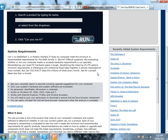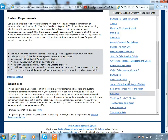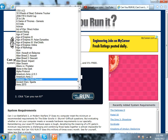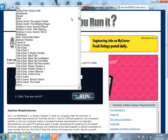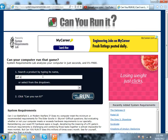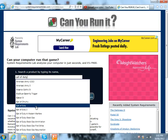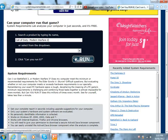Basically what you do is these are some of the recent games that have been released for PC. There's a massive list of games here for PC that are compatible — probably a thousand or more. I'm just going to test Modern Warfare 2, so you type in 'Call of Duty' and you have all the Call of Duties here. Look for Modern Warfare 2 — there it is — click on that and then click 'Can You Run It.'